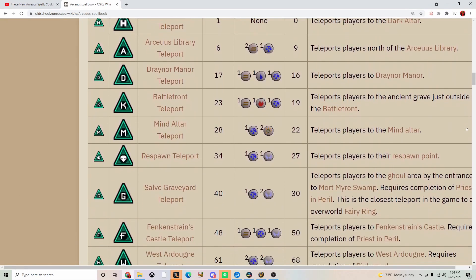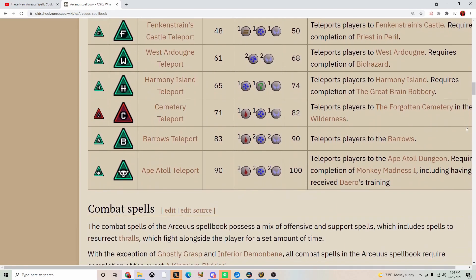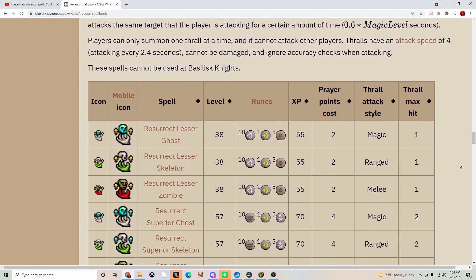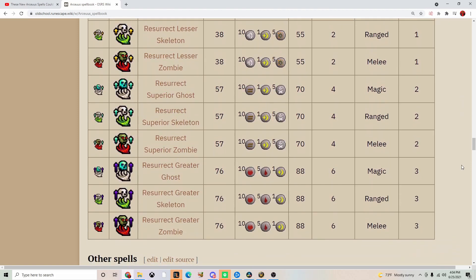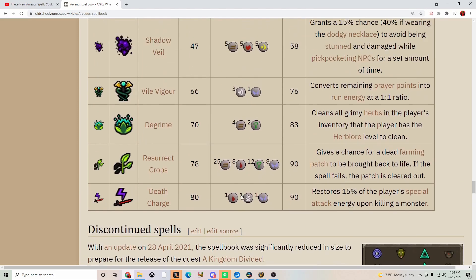And even though it still has some of its old spells, like the Drainer Manor Teleport, it has a lot of really good spells, specifically in the Resurrection spell section. In this section, you can resurrect ghosts, skeletons, and zombies. Not only that, you can also get Death Charge, which is going to be very useful in some bosses.